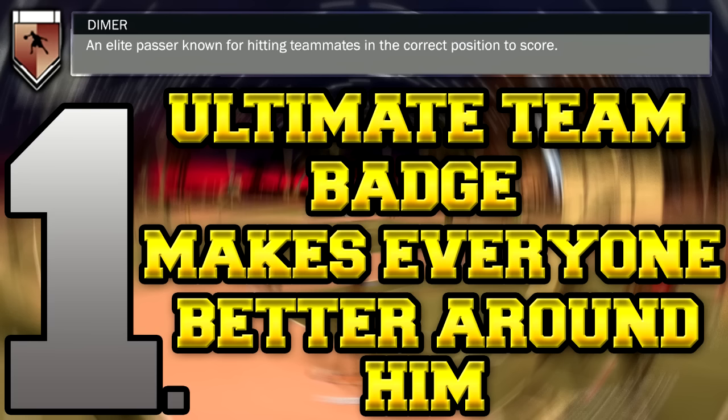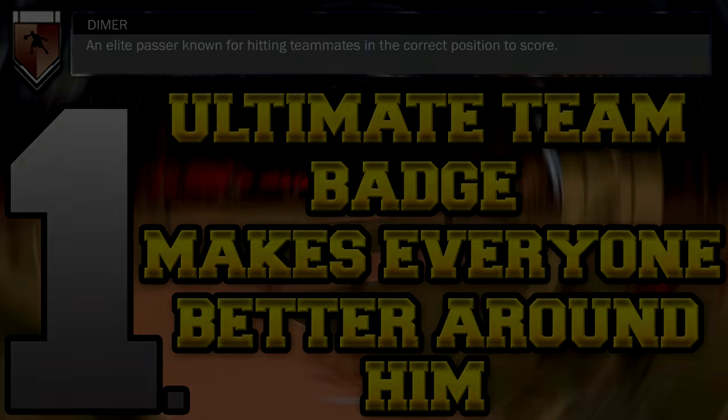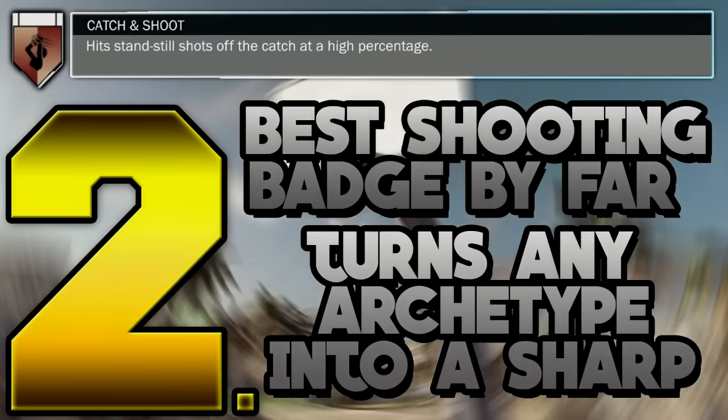Number one out of 10 is Dimer. This one should be an obvious badge for everybody — not only is it the best badge in the game, it's the ultimate team badge. For example, if you are a playmaker running with a glass cleaner who usually cannot shoot, having Dimer will change the way that glass cleaner shoots and enhance your whole team's chemistry and play.